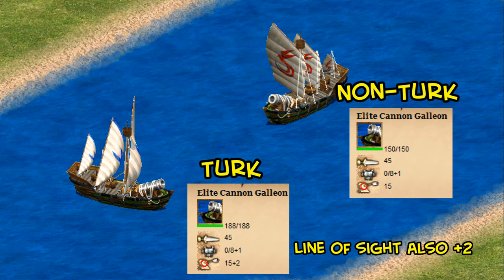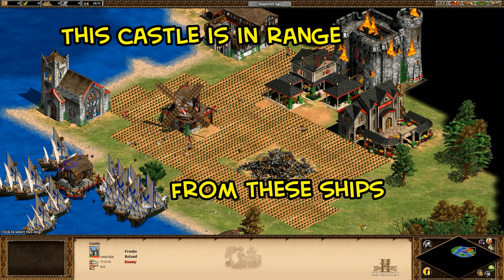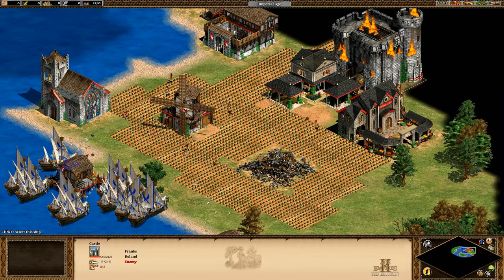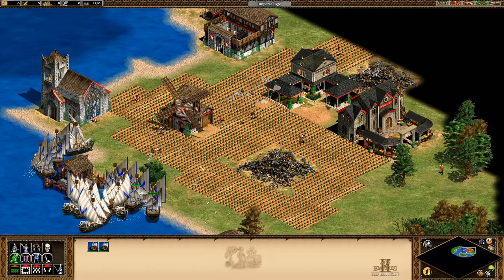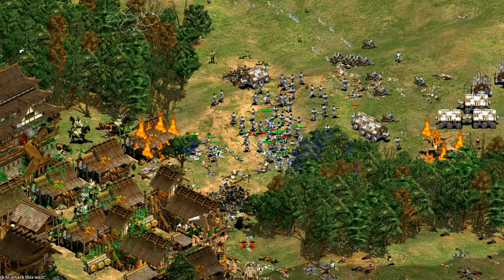The Turk elite cannon galleon is also notable with 17 range, outranging the Turk trebuchet by one — taking coastal raiding in the end game to the next level. Overall it's a really nice unique technology because it helps you defensively and offensively on land with extra tower and bombard cannon range. It's very expensive taking up valuable late-game resources, but you're actually getting a lot more than the steep price might suggest.